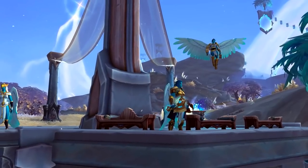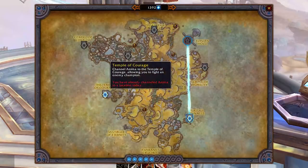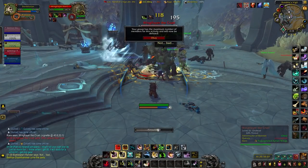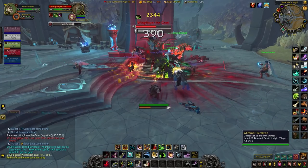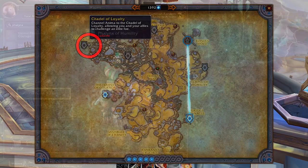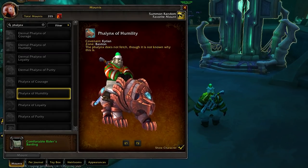Each of the Shadowlands zones has two areas where you can obtain Grateful Offerings regardless of your Covenant. In Bastion, go to the Temple of Courage and find Wing Flayer the Cruel, spawned just outside Necrotic Wake — he drops two Grateful Offerings. Also in Bastion, there is the Citadel of Loyalty, where two elite NPCs called Eliminator Satorus and Larian Rider Orsotus drop six Grateful Offerings. If you are in the Bastion Covenant, they also have a chance to drop the Phalanx of Humility.